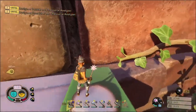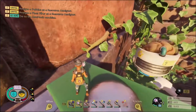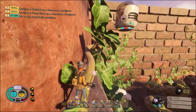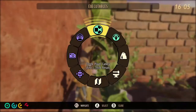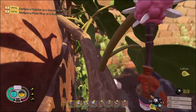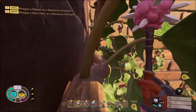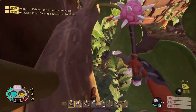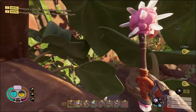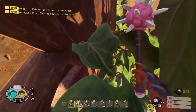Now once you finally get here, it's kind of a dead end, but you'll kind of see this little makeshift vine that is begging to be explored. So you're going to want to hop on here — I think it's kind of easier in first person. Carefully make your way around all these bad boys until you get to this dead end, and then you're going to want to hop on this one.